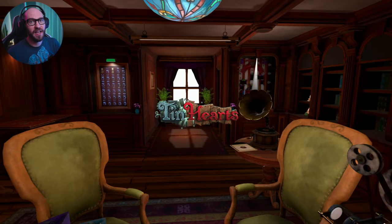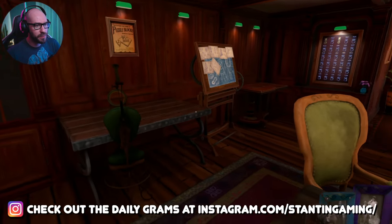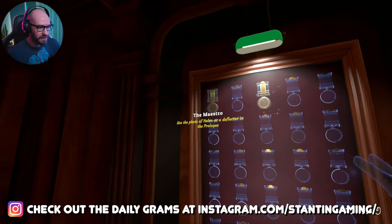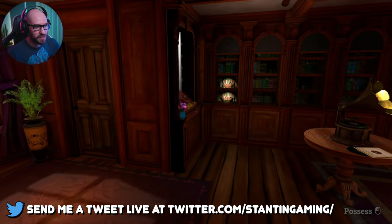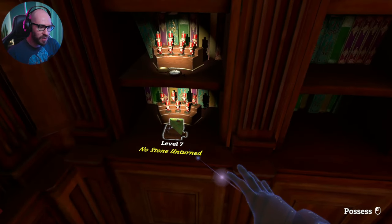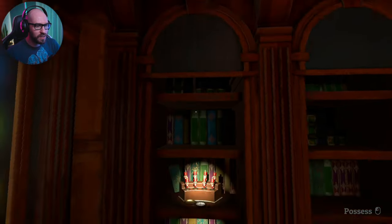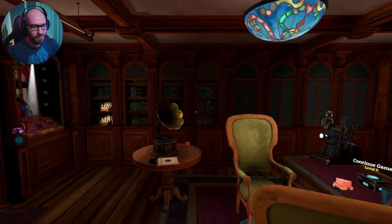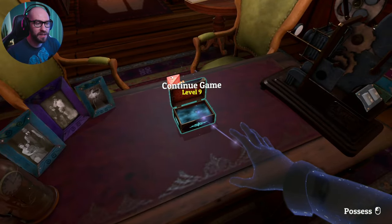All right everybody, welcome back to Tin Hearts. We are just about to carry on an adventure and move on to level nine. But before we do that, I just wanted to check and see if I unlocked any more. We got 'First Step' unlocked — find your feet and use the photo of Helen as a deflector in the prologue, which we managed to do. Level seven: No Stone Unturned. Level eight: Time On Your Side. Those are the achievements being added. All right, let's move on to level nine.